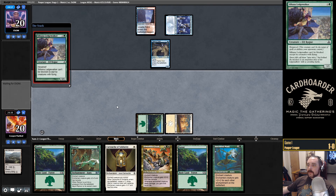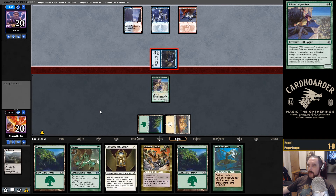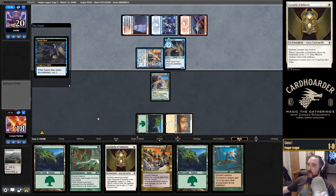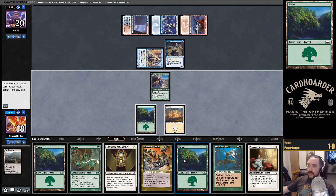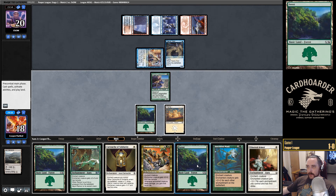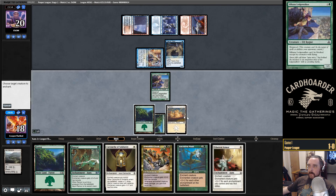Next turn we're going to cast Armadillo Cloak, probably to play around Spellstutter Sprite. If we don't have to play around Spellstutter Sprite, then we're going to play Cartouche and Rancor. Let's see if we can get another one-drop Aura here. Okay, I don't want to resolve the Ethereal Armor instead of the Cartouche, but the Cartouche blocks the Ninja for one turn. They both give first strike, but this one makes our creature way better. Let's really be the aggressor here.